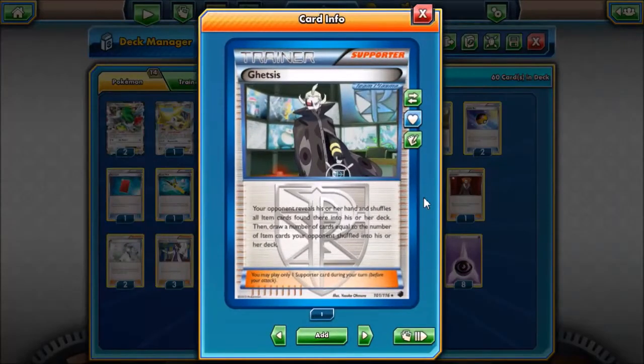And one copy of Gettis. This card is really good too, because once they're in a Trevenant lock, their hand usually builds up pretty big. This card says your opponent reveals his or her hand, shuffles all item cards found into his or her deck, then you draw a number of cards equal to the number of item cards your opponent shuffled back in. So if they get five item cards, they get shuffled back in and I draw five cards.